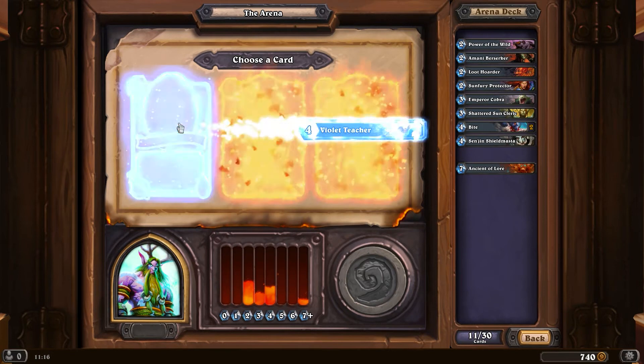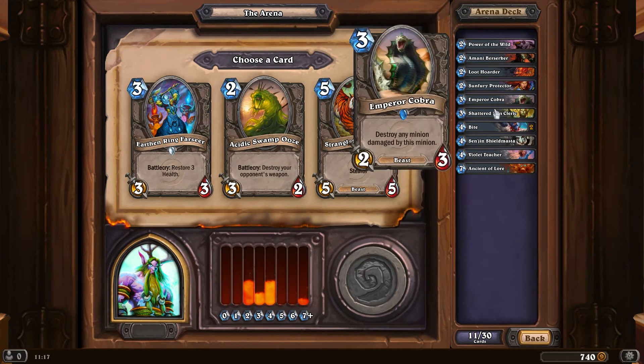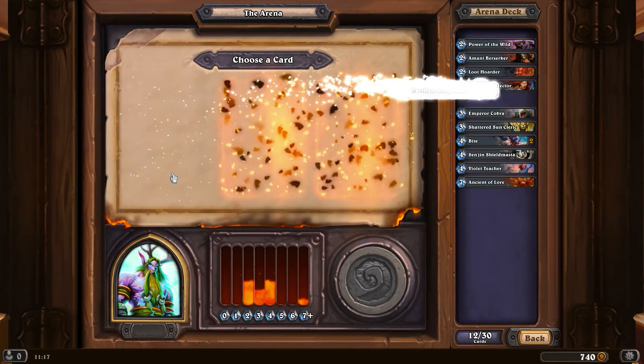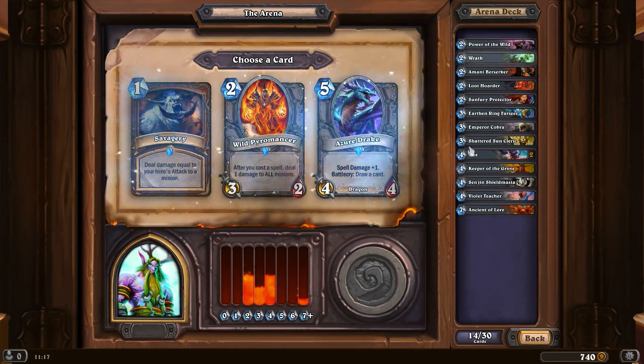Violet Teacher - I've got a couple spells which is pretty good - or Azure Drake, awesome value. I've never really played with Violet Teacher but I did get done in quite badly by one, so let's take that. Earthen Ring Farseer - not bad. Would I prefer a three drop or five drop? Five-five with stealth - yeah, we'll go with the Earthen Ring. Against Starfall, deal five damage to a minion or two damage to all enemies - not bad, but Keeper of the Grove I think we'll want.